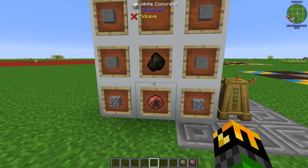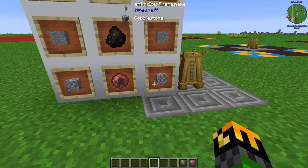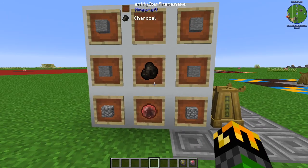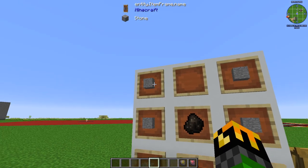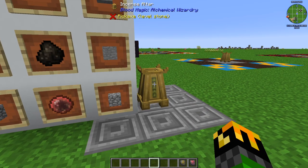To craft your incense altar, you'll need a weak blood orb in the bottom center. You'll need two cobblestones, one on either side of your blood orb, a piece of charcoal in the center, and four stone, two on each of the sides. This will give you your incense altar.